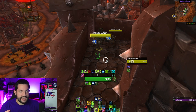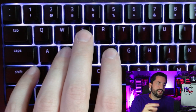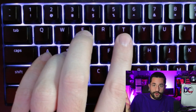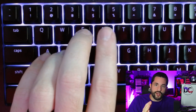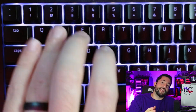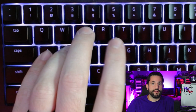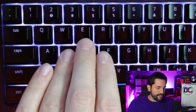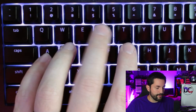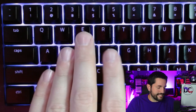Now some advanced keybinding concepts: pairing things together. If an ability procs off of using something else, those two abilities are tied together. If you want the original ability on R, then right next to it, T is the proc. A lot of times I have R be my spammable ability and T be the proc. You might put all rotation on the right side and procs on the left, but I caution against that — I don't want one finger hopping all over. I can press W and R back and forth very quickly because two different fingers handle those.